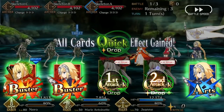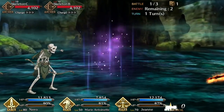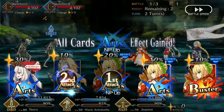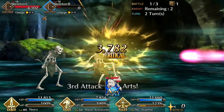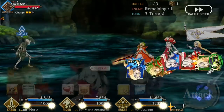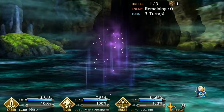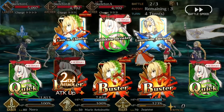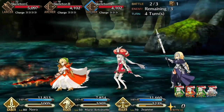Marie excels at two things: being a tanky support and being a good farmer. Beautiful Princess is one of the best invincibility skills in the game and makes up the core of Marie's kit. Note that her invincibility lasts three times, not three turns, and in that respect it's pretty similar to Cu's Protection from Arrow skill. On top of the three-hit invincibility, she also heals for up to 600 HP every turn for five turns on a six-turn cooldown at max level, meaning she's healing herself nearly every turn for at least 3,000 HP every five turns. Grace of God also bestows another strong heal maxing at 2,500, meaning she can heal herself for up to 5,500 HP every six turns.